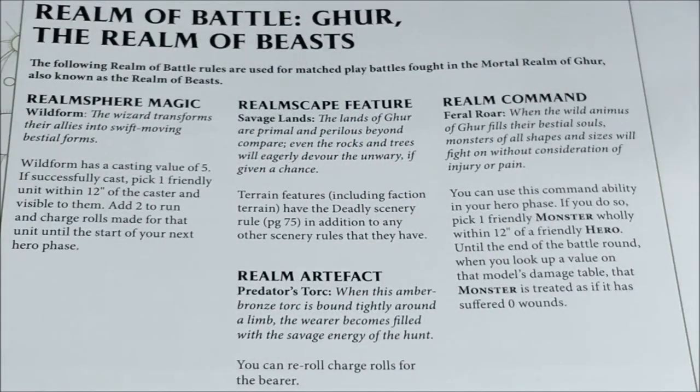Then we have the Realm of Beasts, Ghur — really quite interesting. I suggest this realm if you are going to play the Flesh Eaters or the Ogor Mawtribes, as it's really quite a perfect one for those armies. The spell is Wildform: with a 5+ casting value, if successfully cast, a friendly unit within 12 inches of the caster gains +2 to run and charge rolls until the start of your next hero phase — the opposite of the Entangling rule from Chamon.